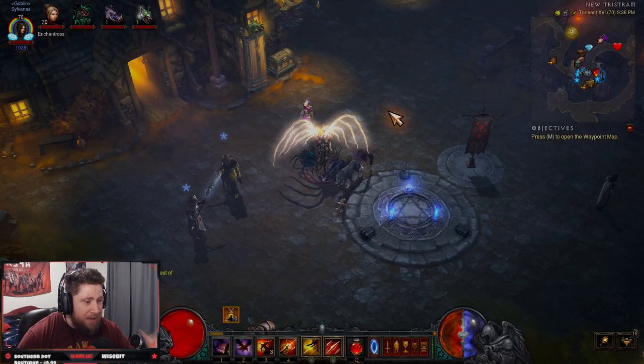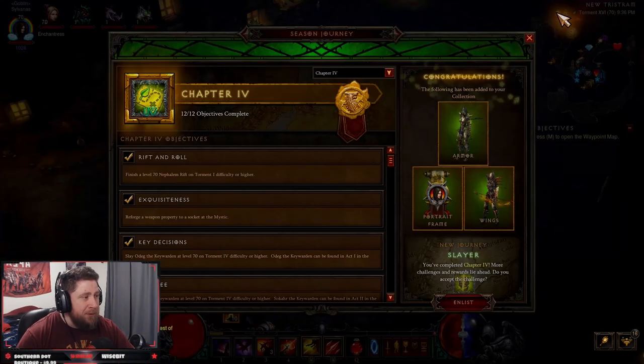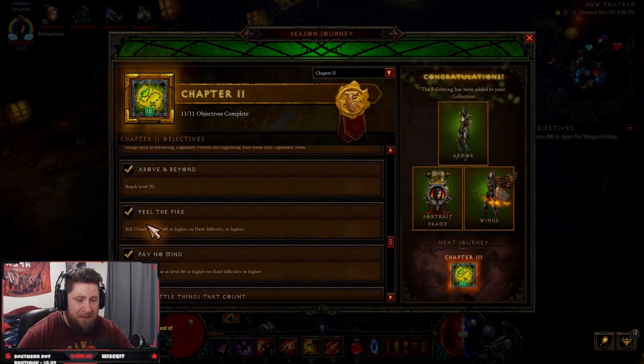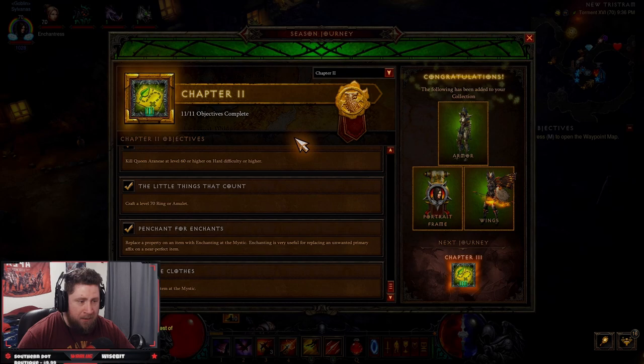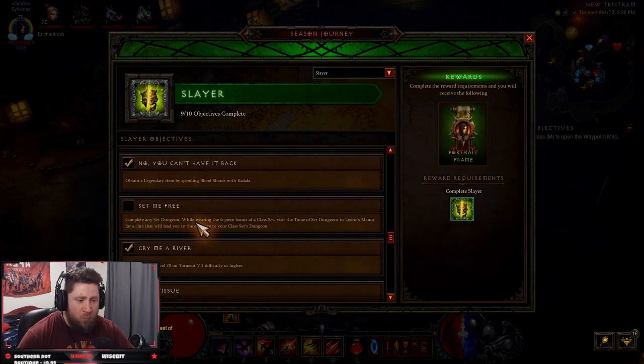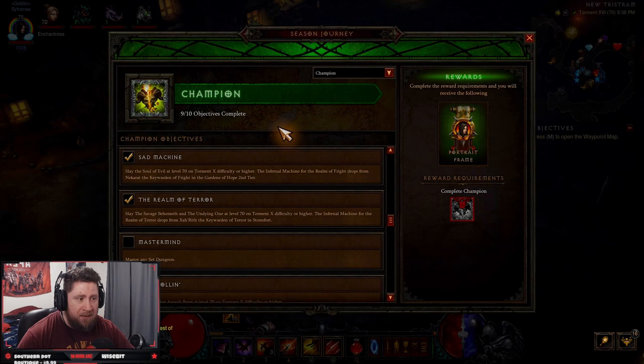What's up everybody, War here. Today we're going to go over completing a Demon Hunter set dungeon because I am on my last bit of my chapter. Chapter Slayer requires me to complete the set dungeon while wearing a six-piece bonus of a class set, and then it'll give you a clue — but we already know where it is.